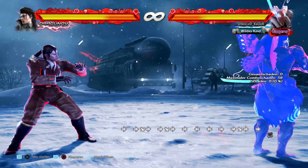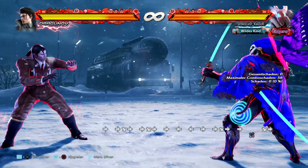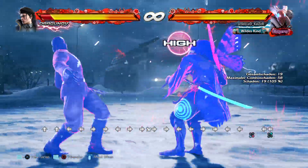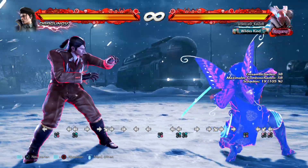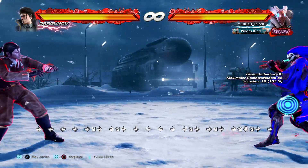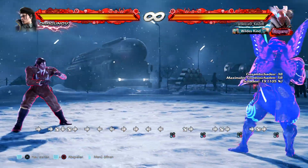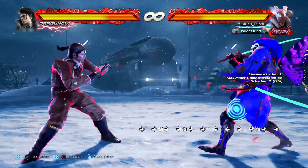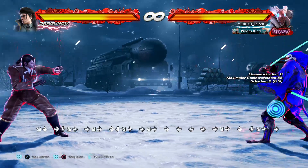Welcome back. Today we're going to talk about Yoshimitsu's meditation stance and how to use it to your advantage. From meditation stance, if you press a direction and an input, you can do moves like 4-2 or back turn down 1 to catch the opponent if they come in. The stance heals you, so the opponent is forced to rush you down. In Season 2, back turn down 1 is a counter hit launcher, and 2 is a launcher too.